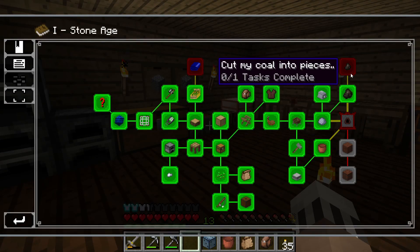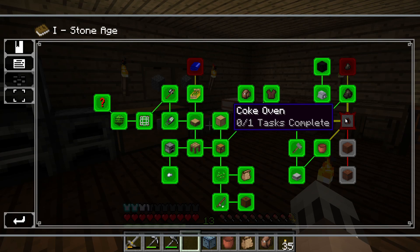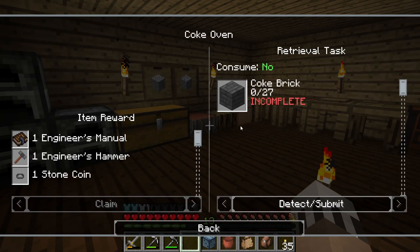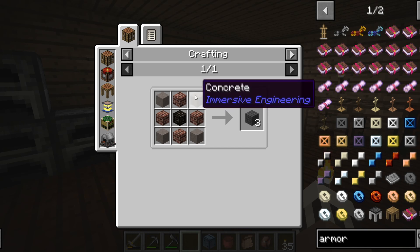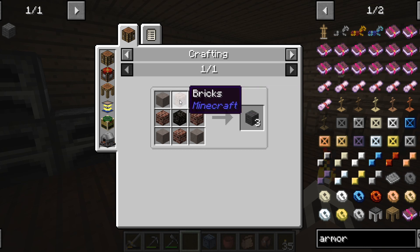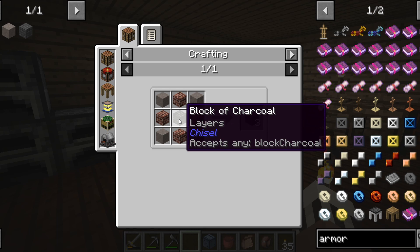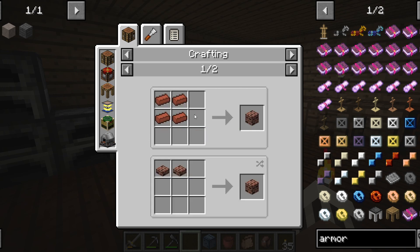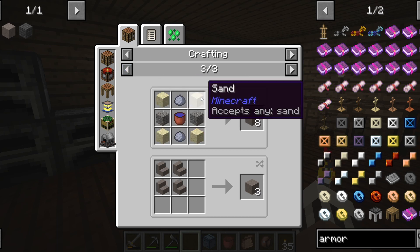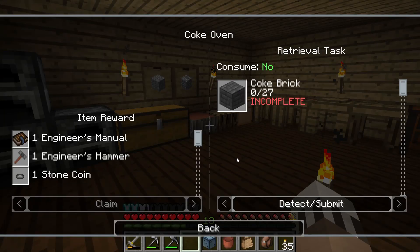So while we wait on our charcoal — it says to put it into pieces because it'll be more fuel efficient — we'll go ahead and get our 27 coke bricks. For coke brick you're going to need concrete and bricks, also with the blocks of charcoal. That's why it has you do the charcoal first so you get it cooking and then you can craft this. For the bricks it's just regular bricks — clay smelted up — and the concrete is going to be sand, clay, and gravel.